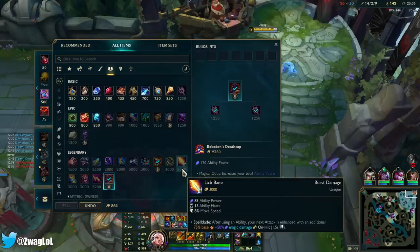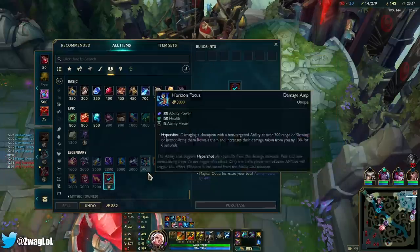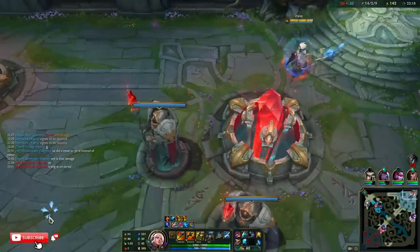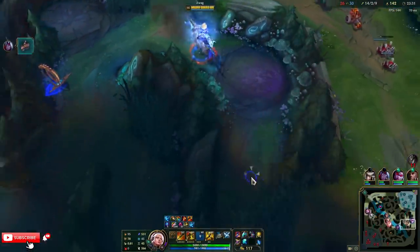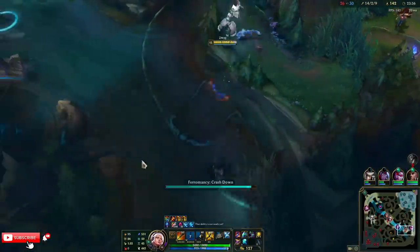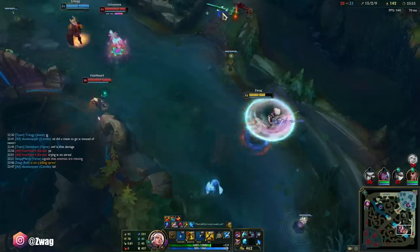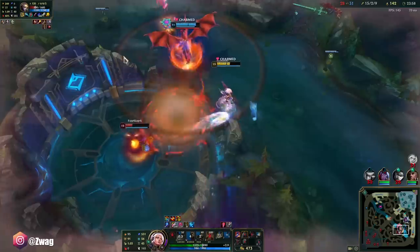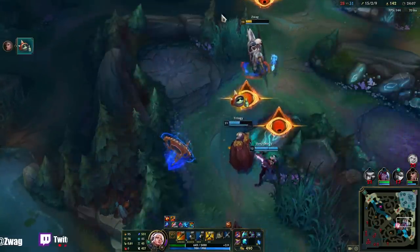What do I want next? I might do Lich Bane — I do auto them. What if I do an hourglass though? That way I can block Kennen ult. Let's just do Lich Bane because it gives move speed too — I could be a fast horse, and I can easily land an auto while I'm stunning them. Oh my god, who broke the hex gate? They can still see me.